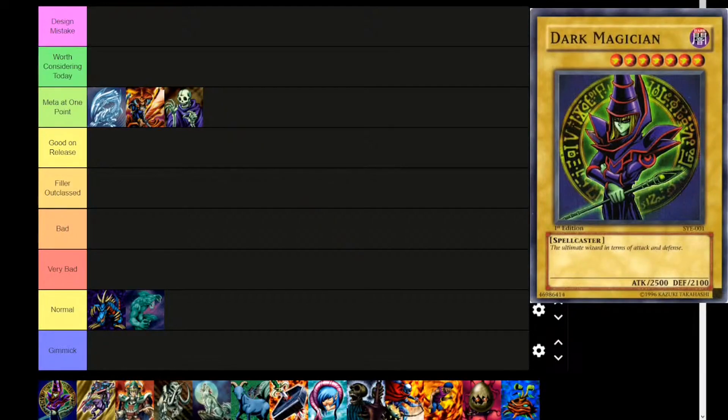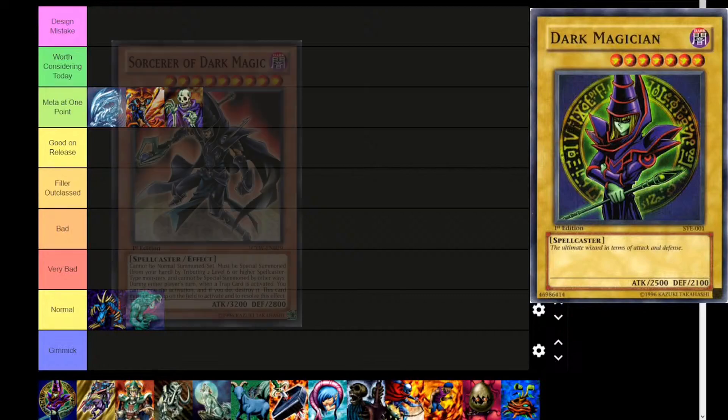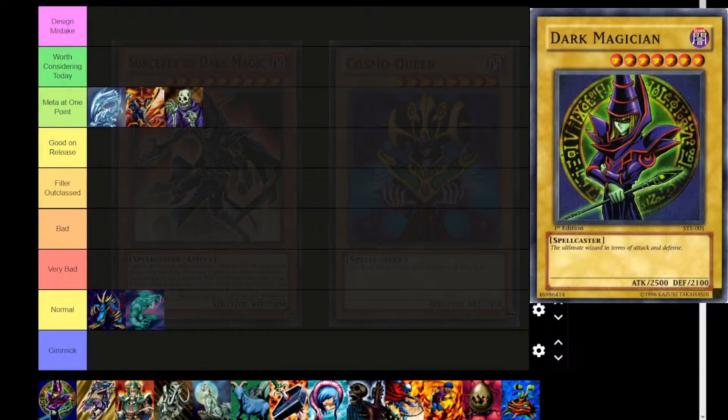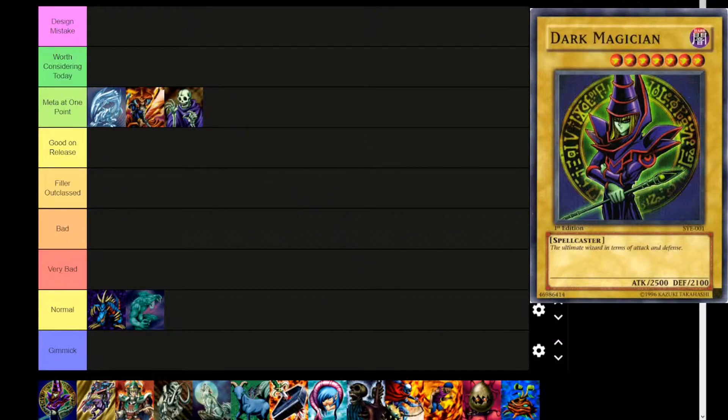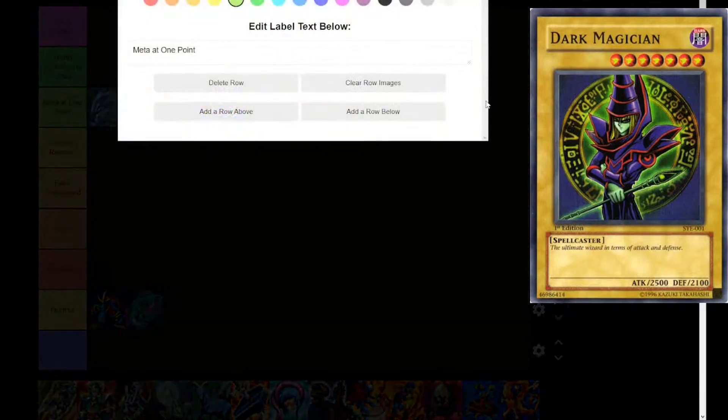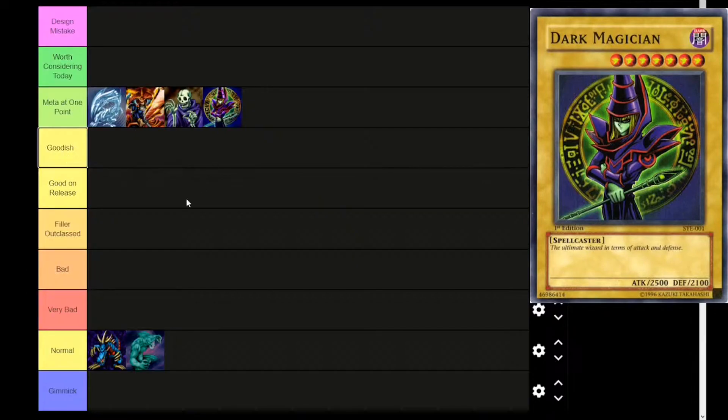Next card is Dark Magician — 'the ultimate wizard in terms of attack and defense.' Just ignore Sorcerer of Dark Illusion, Cosmo Queen, Democ, and Magician of Black Chaos. At least for the set release. 2500 attack, 2100 defense. Maybe we need another tier — 'Good-ish' — so you can better differentiate them.